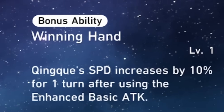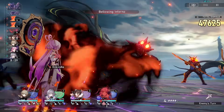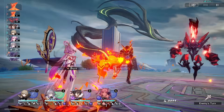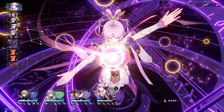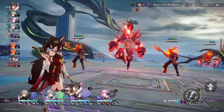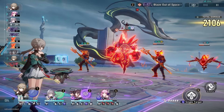Finally, Winning Hand increases QQ's speed by 10% for one turn after using an enhanced basic attack. This can come in clutch if you don't have enough speed on your QQ. It allows her to hit the 134 speed mark pretty easily. This is really good if you can't get enough speed — though it can be mediocre depending on your circumstances.